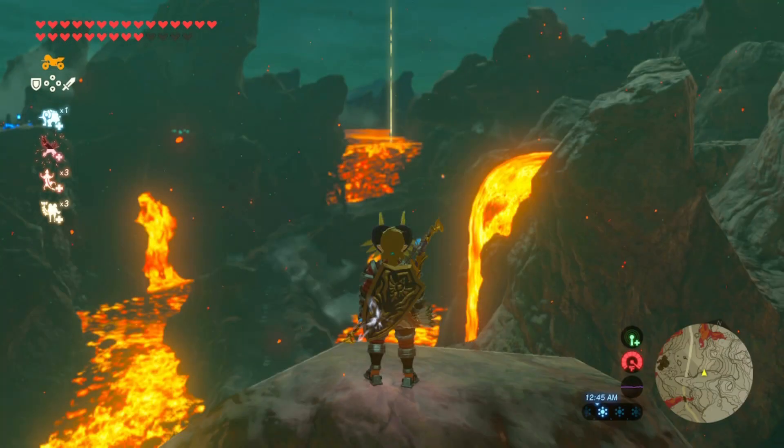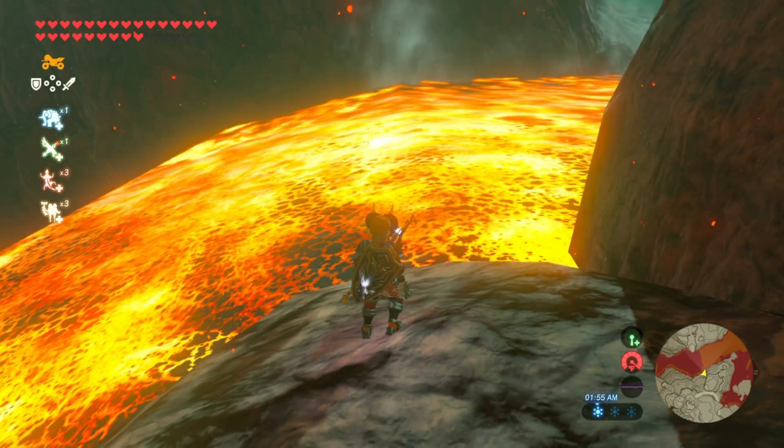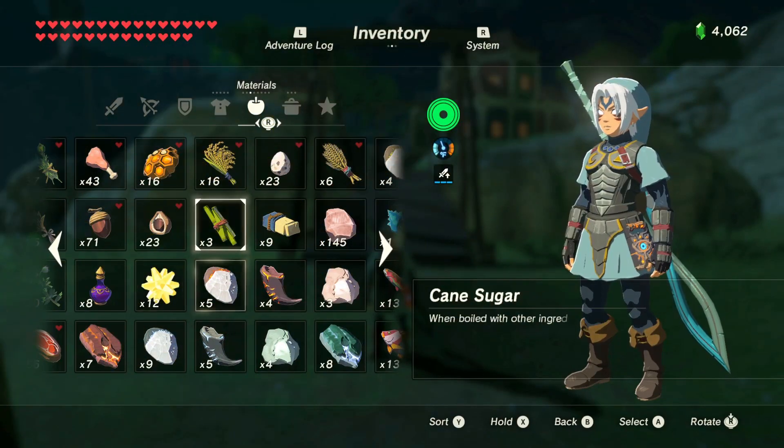And look at this! Look at this — you see that? You see this? That's horrible — the fragment landed in the frickin' lava! How am I supposed to get that, game? Ugh. All right, enough of that. So yeah, I need to get that Lynel Gut.